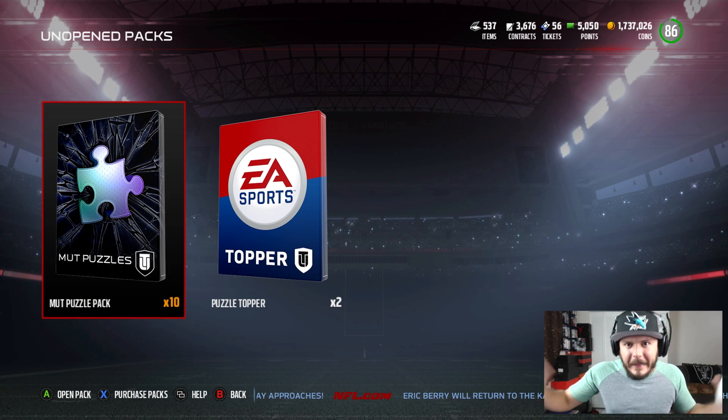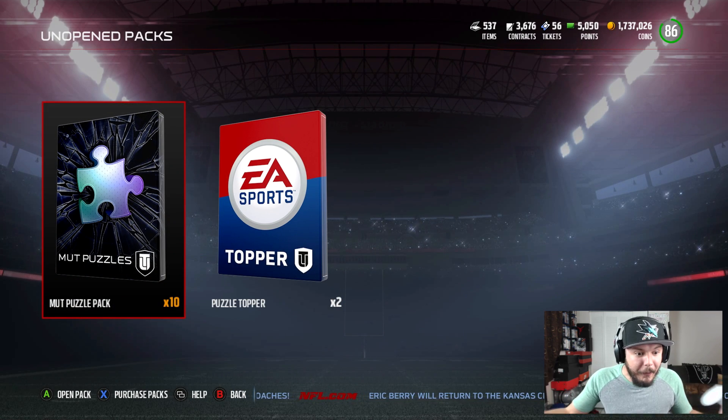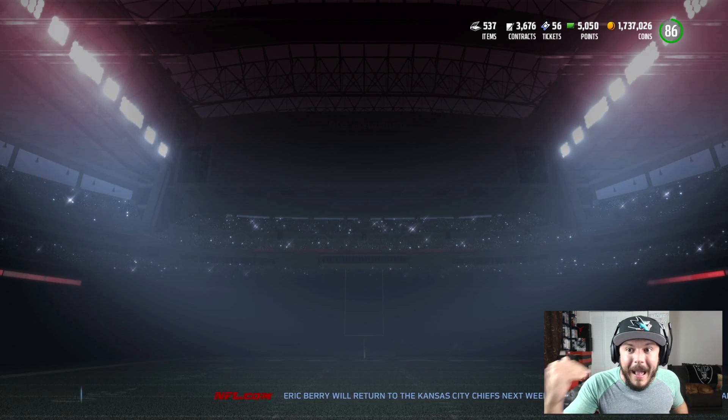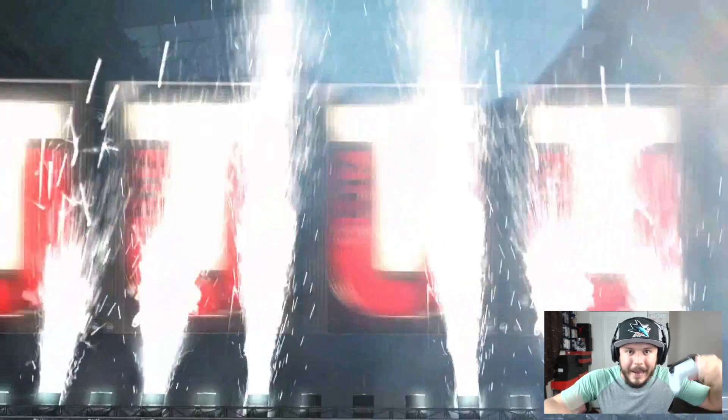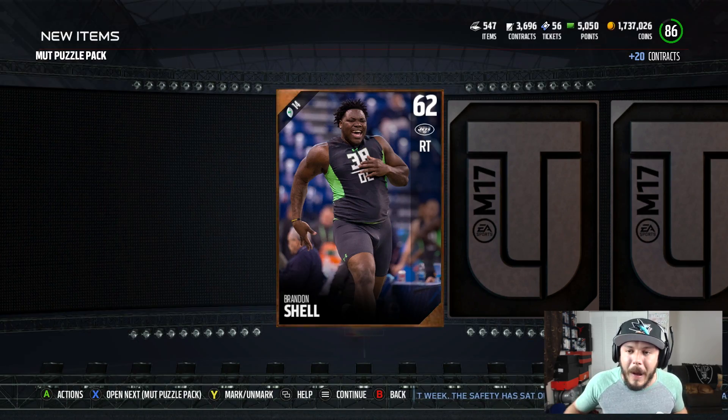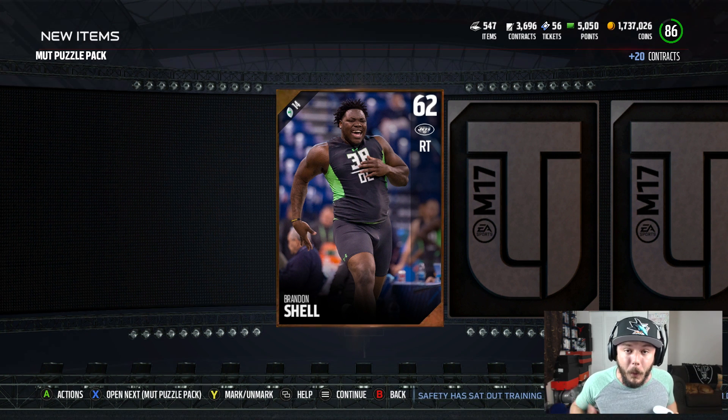All right, enough talking about the cards — nobody wants to see that. Everybody wants to see the packs, so here we are. I've got 10 Mutt Puzzle Packs. You guys can see my item binder lowering down. We've been selling cards all day, trying to get rid of all the cards so I can keep up on my binder for once.